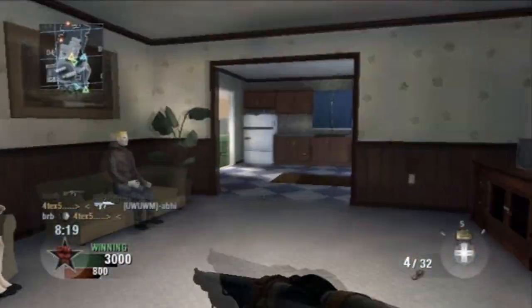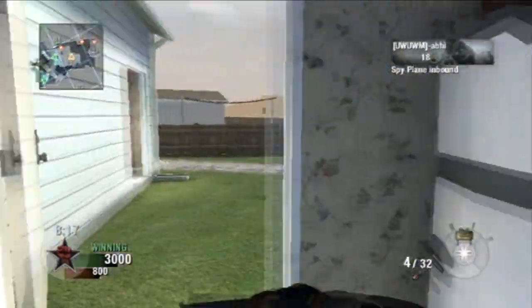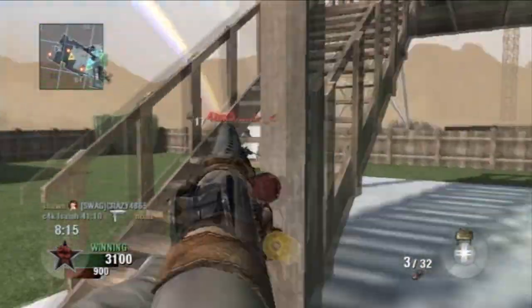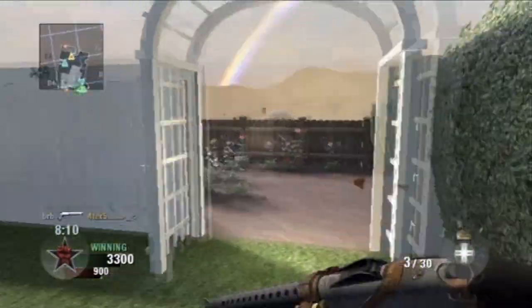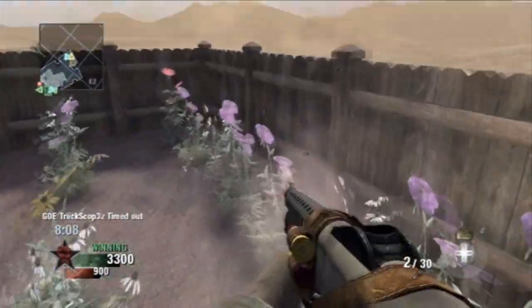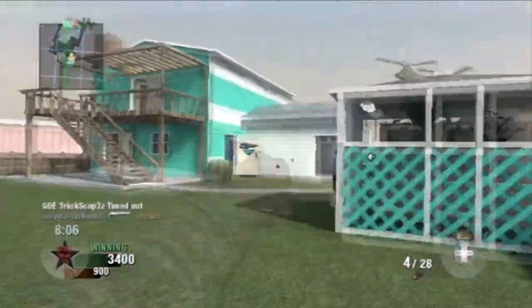Treyarch shotguns are always a little bit weaker than Infinity Ward's. Especially with Modern Warfare 2, those shotguns were so good in that game — pretty much one-hit kills all the time. You rarely find yourself getting hit markers.